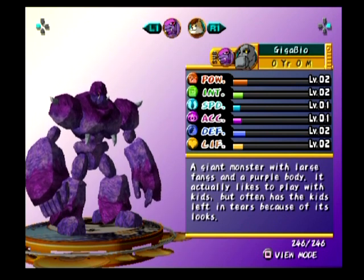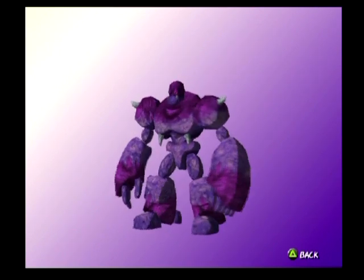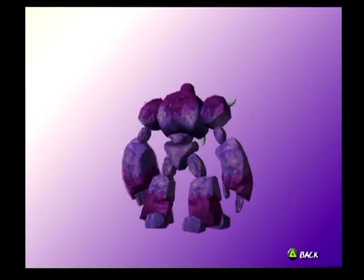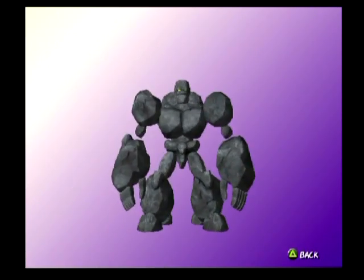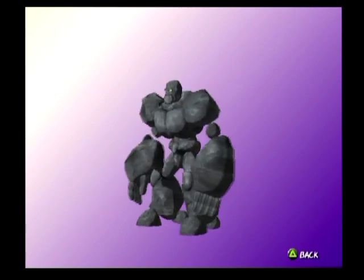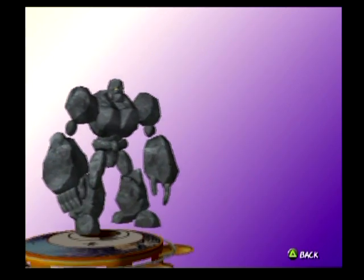Gigabio: a giant monster with large fangs and a purple body. It actually likes to play with kids, but often has the kids left in tears because of its looks and it eats them. I like how it has the effect of the chest there having a mouth. Simple design, works well. A lot of the Golems are very simple designs. Golem: with its rocky skin, many are afraid of this monster, but it's really pretty gentle and doesn't even like violence. But don't get it mad or rock fists will fly. They don't really change the Golems over the course of the games — I think 3 probably had the most crazy versions.